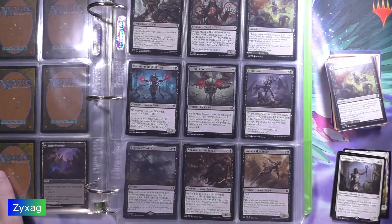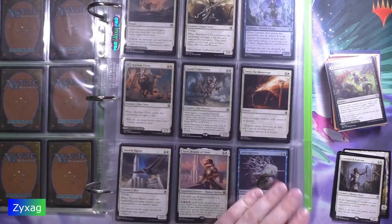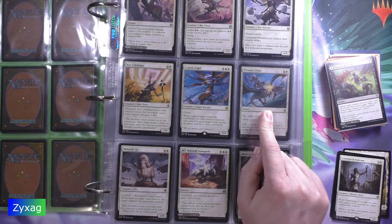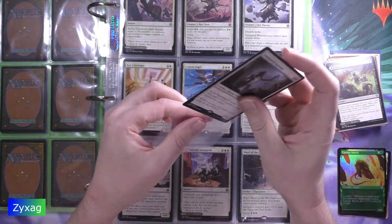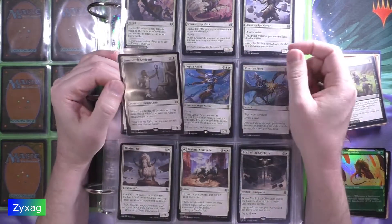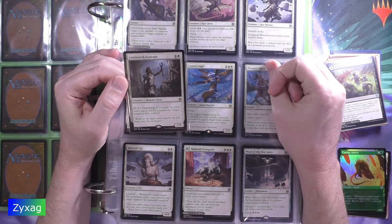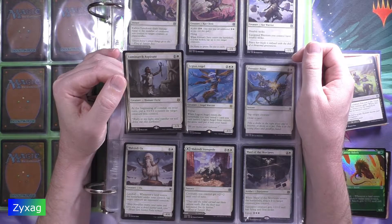For the rare slot we have Lumenarch Aspirant — the card right before McKindy Ox — which I do not have already. This pack also has a foil. Lumenarch Aspirant is a two-mana creature, Human Cleric, one-one: at the beginning of combat on your turn, put a plus-one plus-one counter on target creature you control. Flavor text: 'Rally to my light and together we will drive out this darkness.'